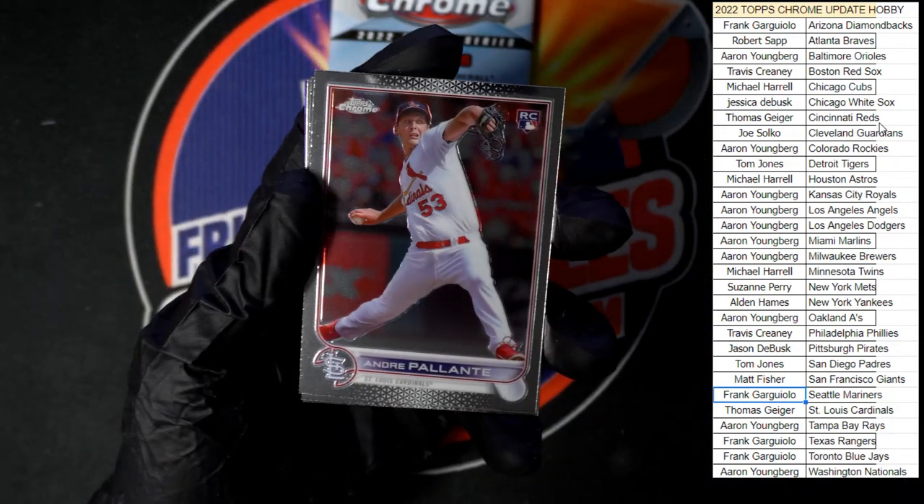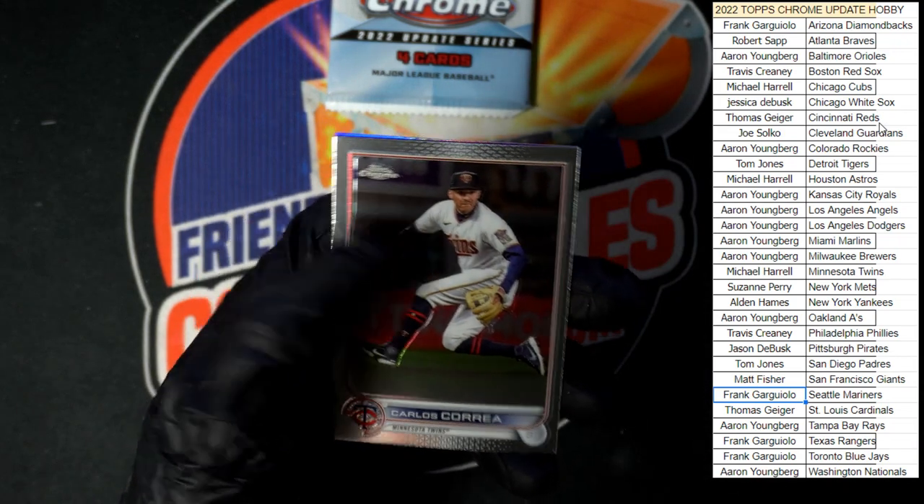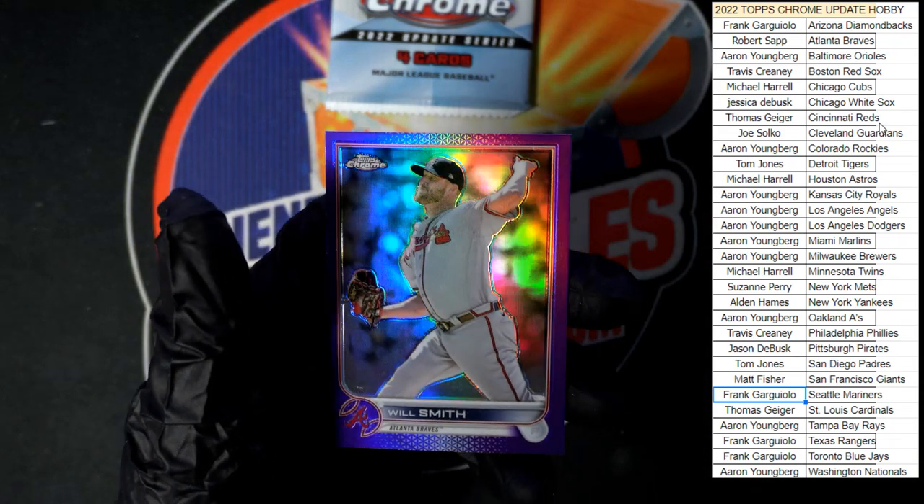Getting near the end — we got one pack after this one. Pelante, Detmers, Correa, and Will Smith in purple.